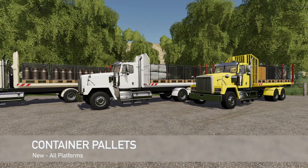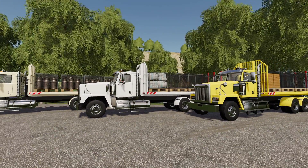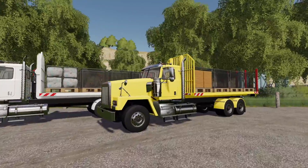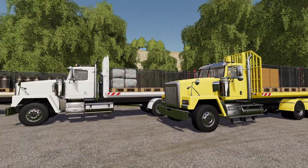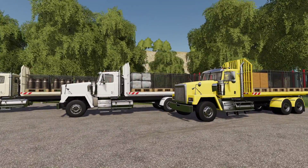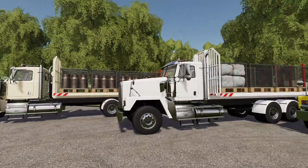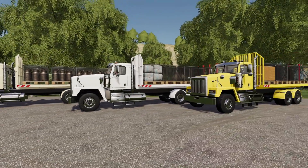From DD Mod Passion we have the container pallets. These can be used to transport eggs, milk, and wool. When attached and placed in a loading or unloading area, containers will be automatically loaded or unloaded. Price is $7,800. Capacity: 19,200 eggs (8 normal pallets), 5,760 liters of milk, or 8,000 liters of wool.